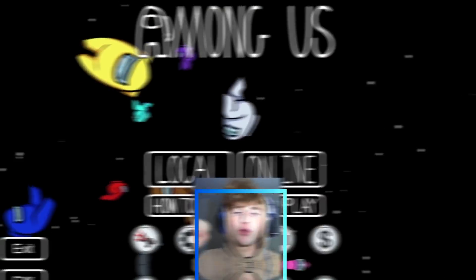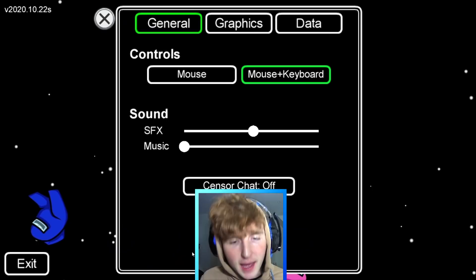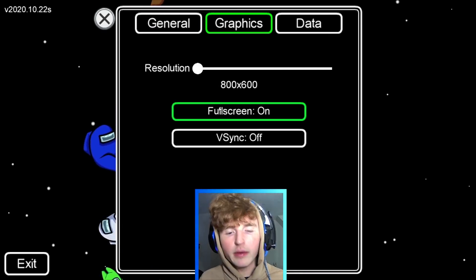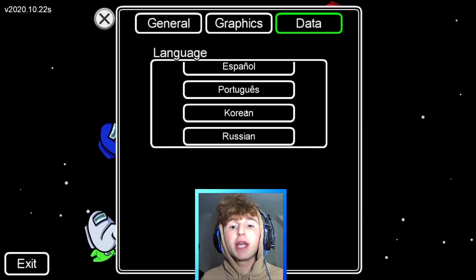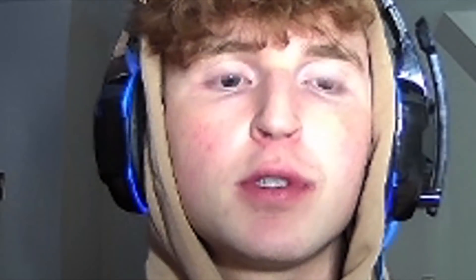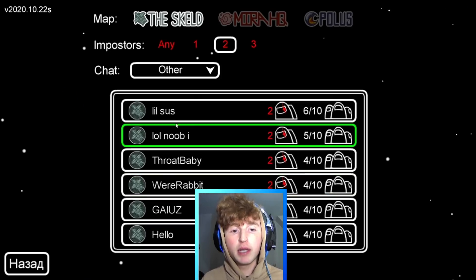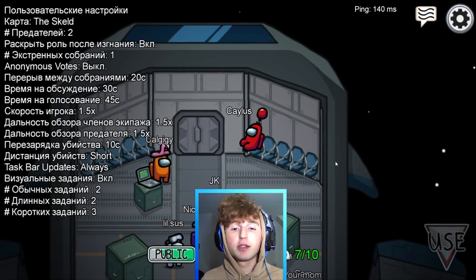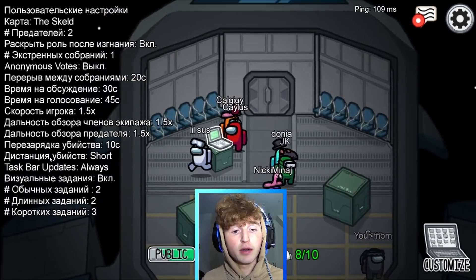This is the lava glitch. You can make Among Us have lava everywhere. For the lava glitch, all you have to do is go into settings, turn resolution all the way down, turn V-sync on, then go to data and change the language to Russian. Press X, then go online, do public, click the first game, and watch — everything will be lava. Russian looks very hard to learn.